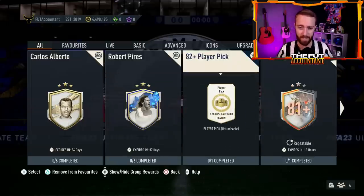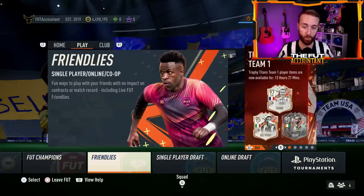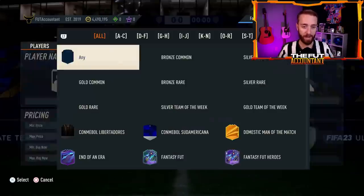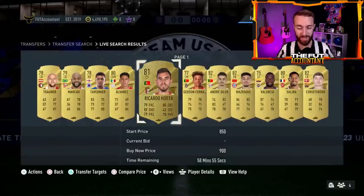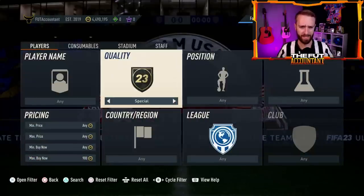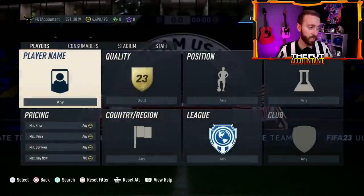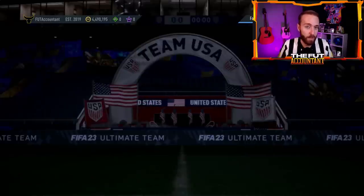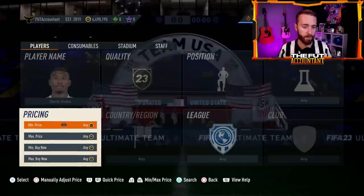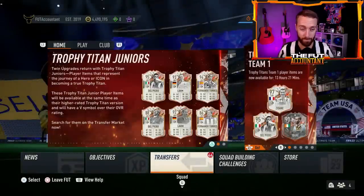Player picks are expiring today. Gold rares are going to be really expensive — if you still have some in your club, opening your Fut Champs rewards before content today is a good idea because people are crafting those upgrade player picks. Gold rares are at 850 to 900 insta-sell right now, gold commons are 700. These prices are going to go up as we get closer to content. Prices like Alaba have been on a crazy roller coaster — as low as 770k yesterday, now back up to 900,000 coins. Just be careful because Team of the Season is not far away.